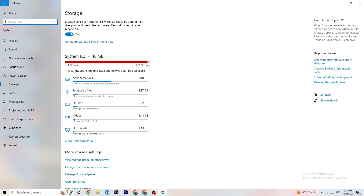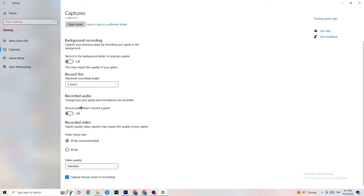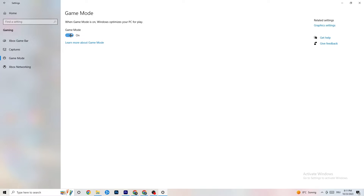Go back and click on 'Gaming.' Under 'Xbox Game Bar,' turn it off — you don't need it and it just wastes performance. Under 'Captures,' turn that off too, because having something recording in the background can cause mid-game crashes, prevent the game from starting, or cause FPS issues. For 'Game Mode,' try it both on and off — for some people it helps, for others it doesn't.